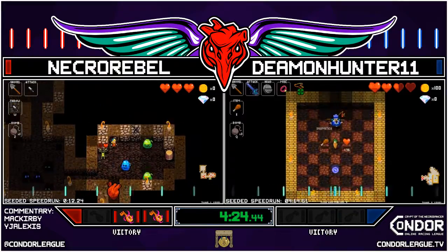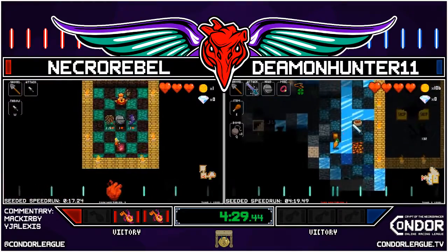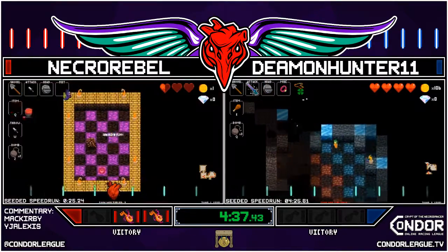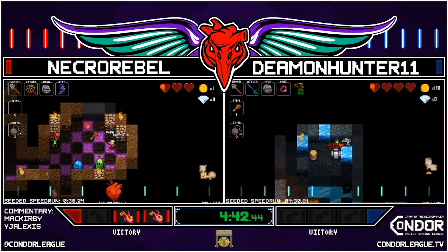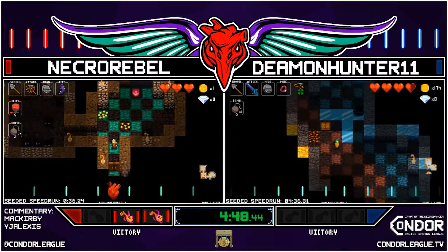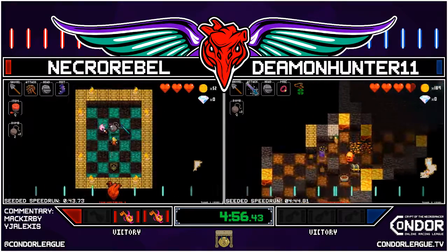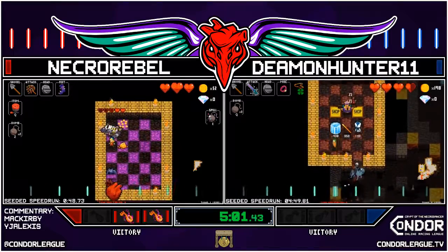Going to do exactly what he did last time and grab the Blast Helm so he can take out the shopkeeper. Oh, Demon losing a fair bit of health. If I'm Demon I'm going back for the Spear — I want nothing to do with this Rocket. You do not need even the possibility of going this fast! Necro Rebel 2016 — that's basically how that went down.